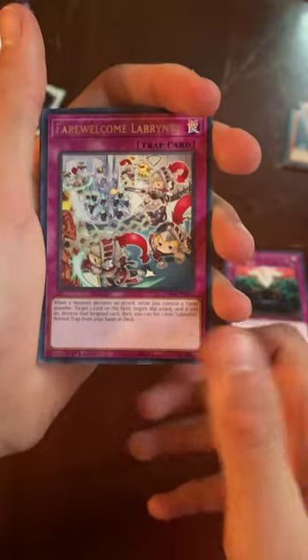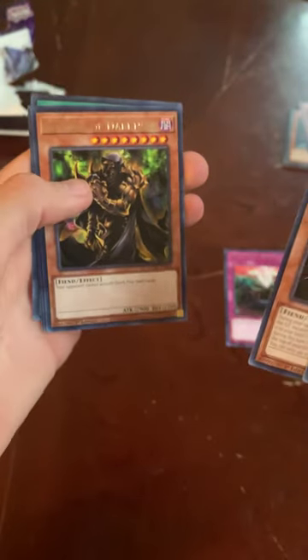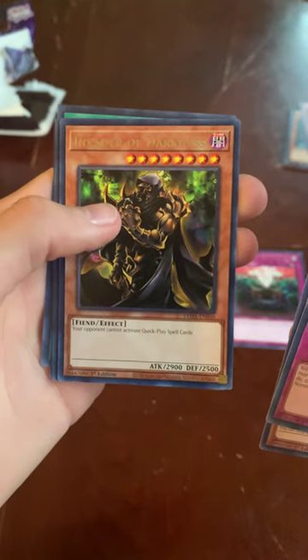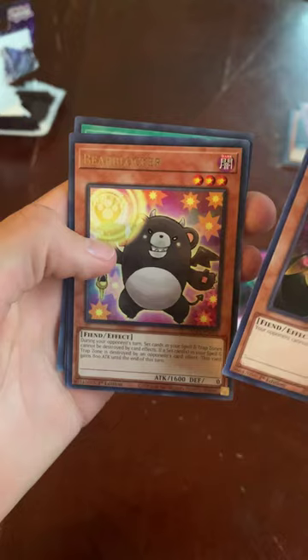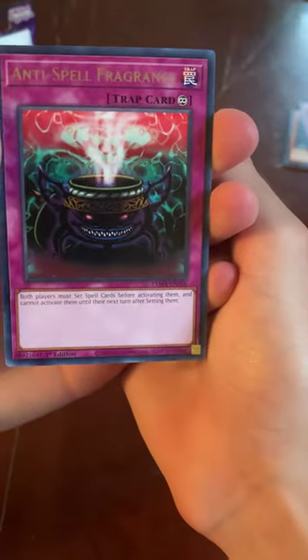Also got Farewell Welcome Labyrinth, Absolute King Black Jack, and Invader of Darkness. Your opponent cannot activate Quick-Play Spells — that's kind of a big move. Anti-Spell Fragrance is a good card, I like that card. It's pretty much making spell cards into trap cards. That's awesome. Most decks run on spell cards, so it can definitely come in handy.